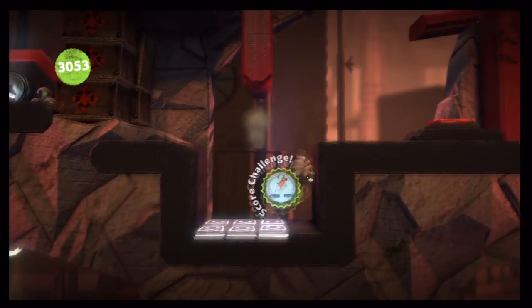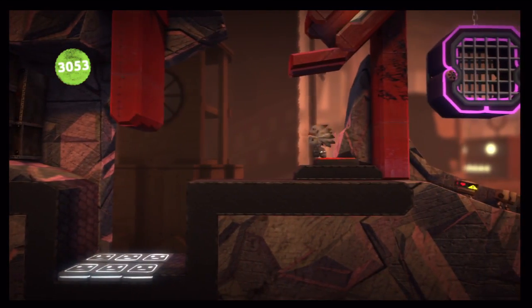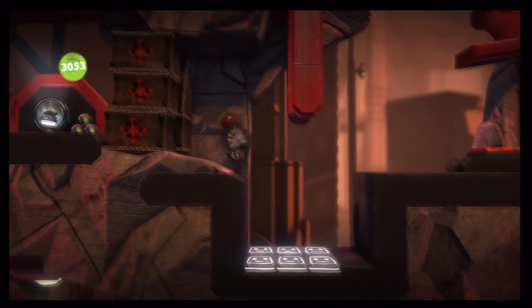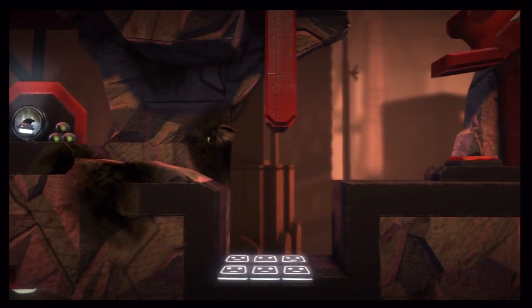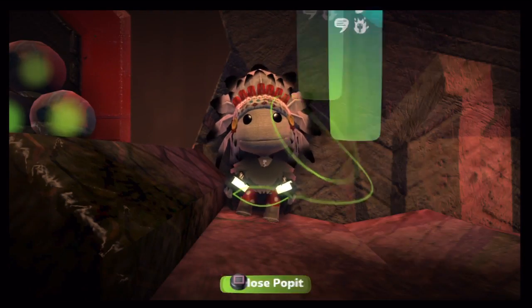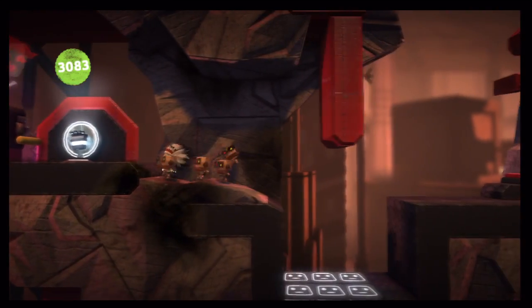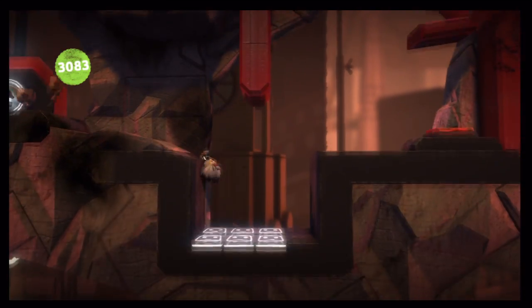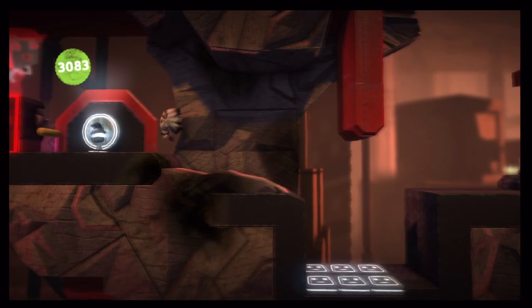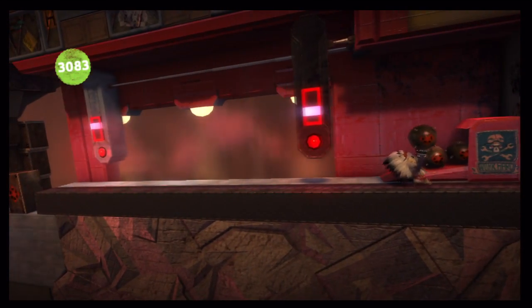Hitting the switch launches a bomb out that'll whack you in the face. Take the bomb and jump across. I'm just going to clean myself up here. You can hit another thing, one goes up in flames, and all the sack bots fly over. I'm just checking for five-bubble potential spots.